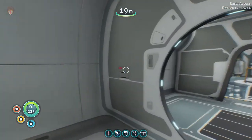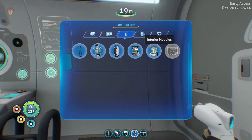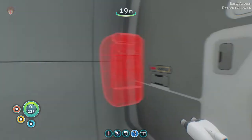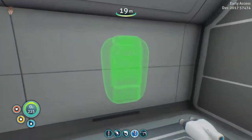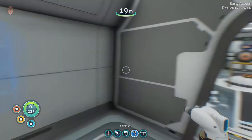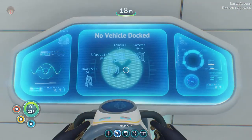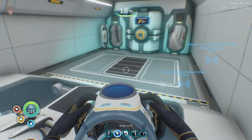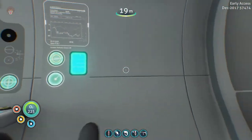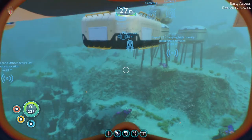I also picked up the nuclear reactor blueprint, which could be a viable option — not sure if it goes in here. It requires titanium, gold, and a table coral sample. Wait — 'No vehicle docked'? Really, is that a thing? Let me go get the Sea Moth real quick — I haven't noticed that before. Why have I not been informed about this?